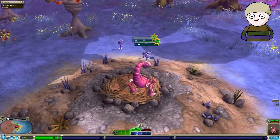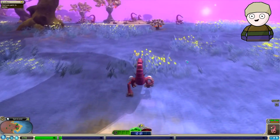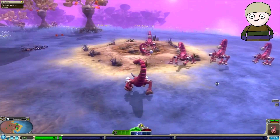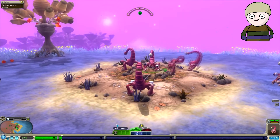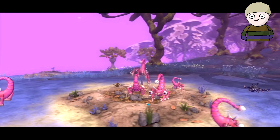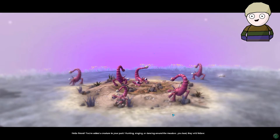I don't think these little guys can do much and I don't really want to get them into any battles, so I think I'm going to make allies with one of my friends over here. Hello sir, do you want to make friends? Looks like it — these guys are dancing, look at them! Hello friend, you've added a new creature to your pack — hunting, singing, or dancing around the meadow, you lead, they will follow.